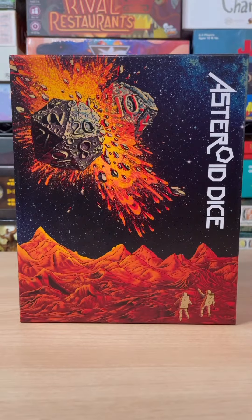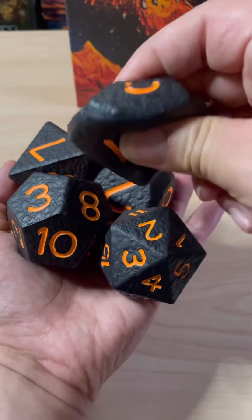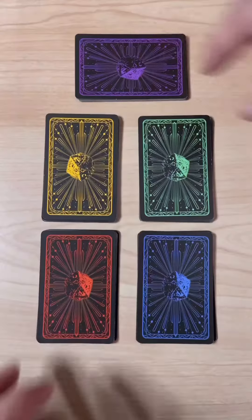This amazing new game is Asteroid Dice. First you're going to open the box, then you're going to put the Asteroid Dice in the middle, and then everybody's going to choose a color.